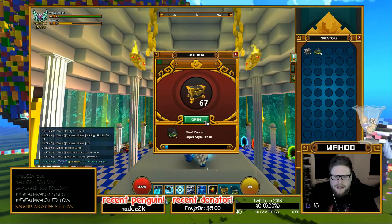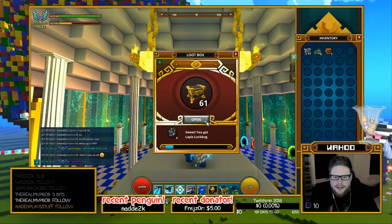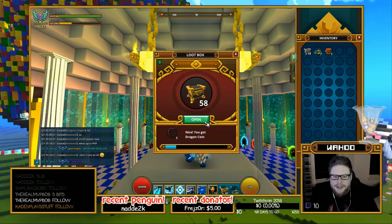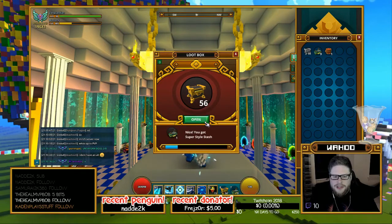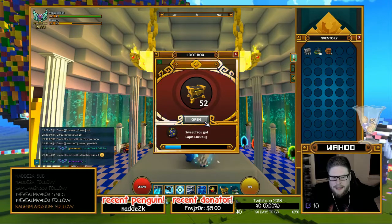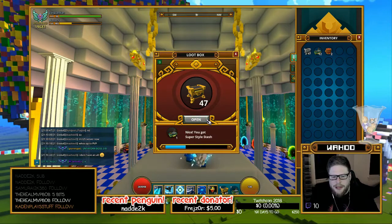They do have styles, so some of them I'm missing, so that's pretty good. Dragon Coins. The luck box and the like for gym boosting and stuff like that is actually something I need. These are still something I kind of need, so those are actually quite welcome.